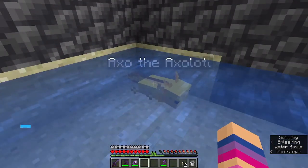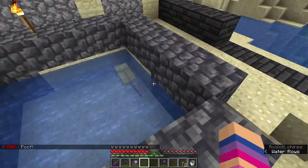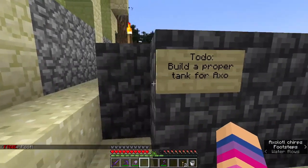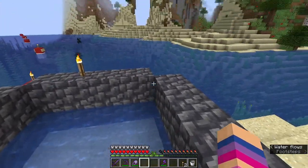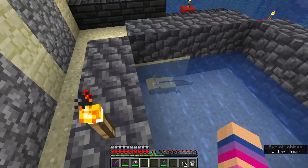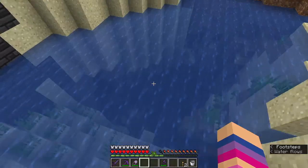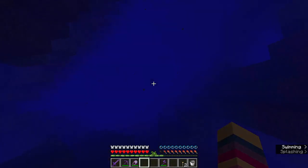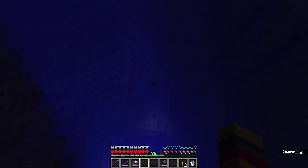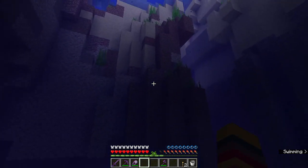Meet Axo, the Axolotl. Found them in a cave while caving the other day, and I've trapped them in this tiny little wall boring box. Pretty negligent of me, actually. I should find or make something better for them. This is a very promising spot because it's a very big, deep cave with lots of little nooks and crannies around. But that's also the problem — there's a lot of space for me to lose Axo in here, especially if I forget to block off all of the cave.